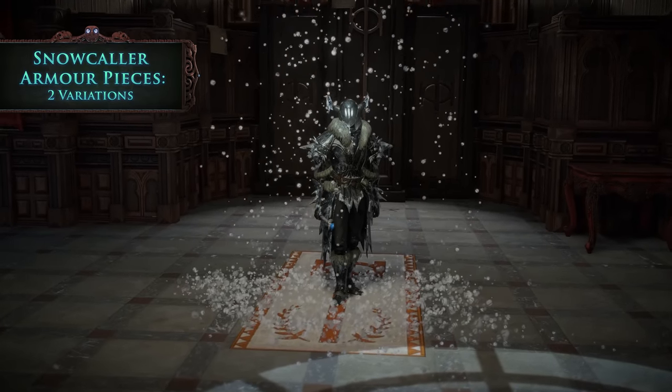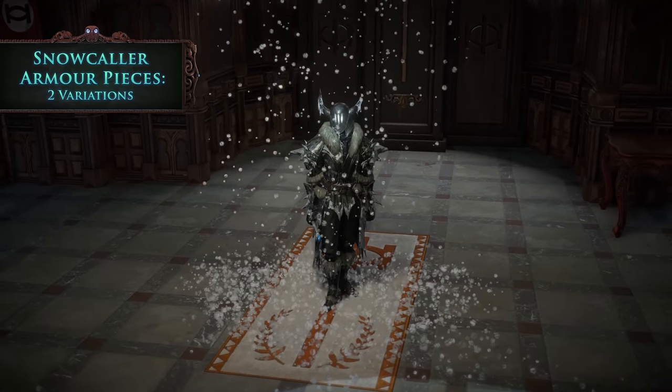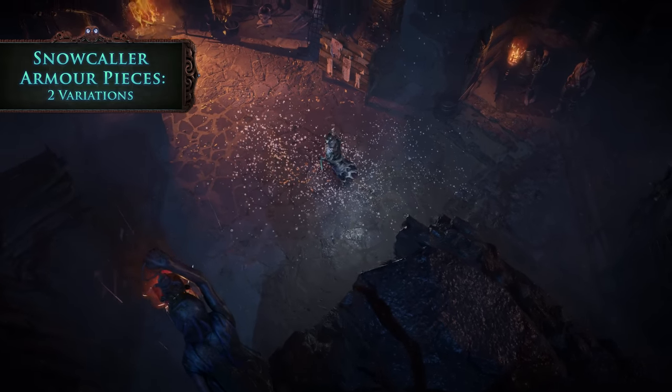Fancy being a walking snow globe? Snow falls all around you with the Snowcaller body armour equipped. There are also matching boots, gloves and a helmet to complete the set.